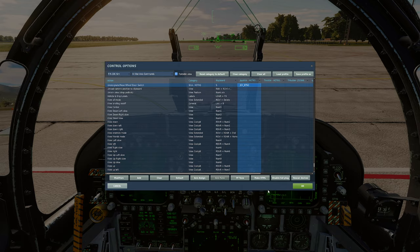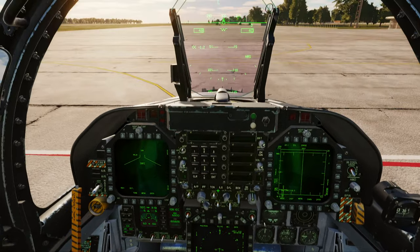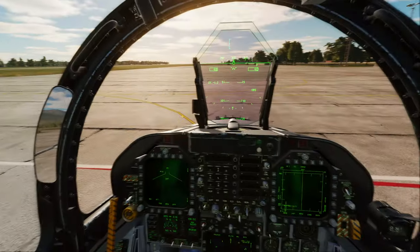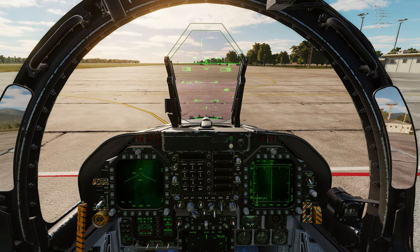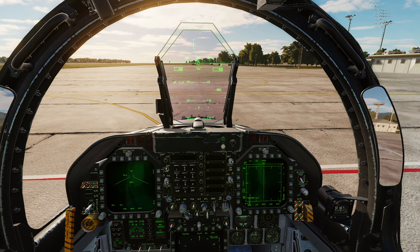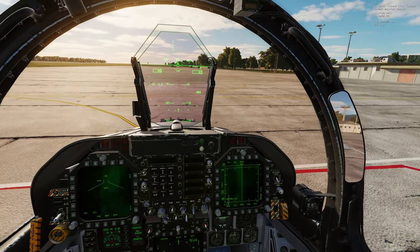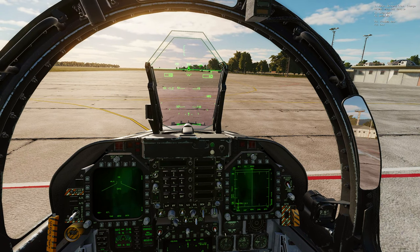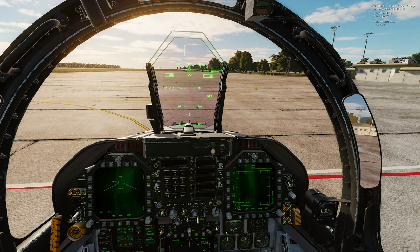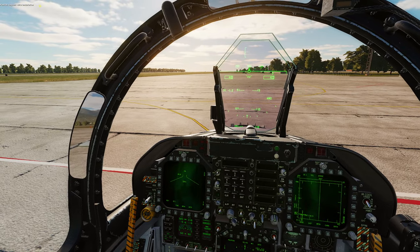When you've got a targeting pod fitted, your pilot can also have a J-HMCS. Press the backslash key to bring up your ground crew menu, then go to 'change helmet mounted device.' If it's daytime your pilot already has a J-HMCS. If it's nighttime you can switch between an MVG and a J-HMCS - request HMD installation.